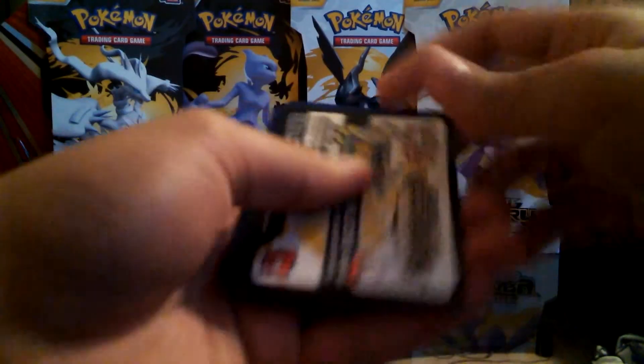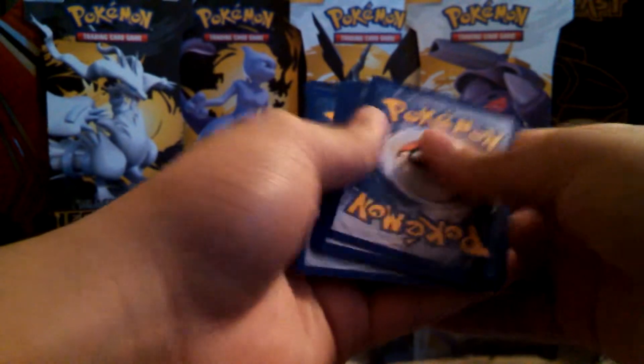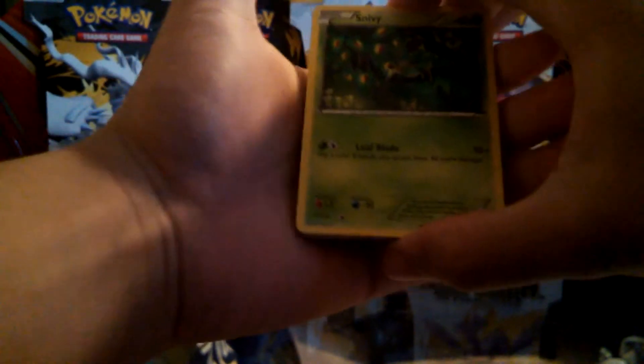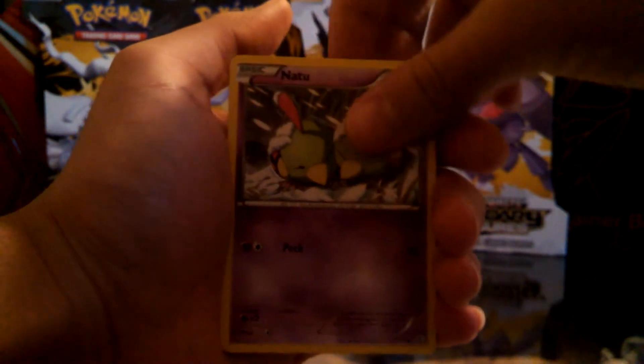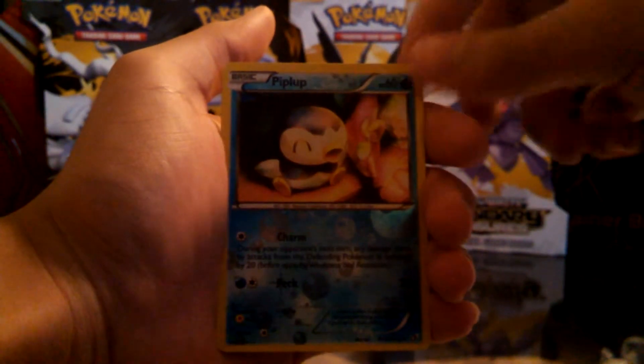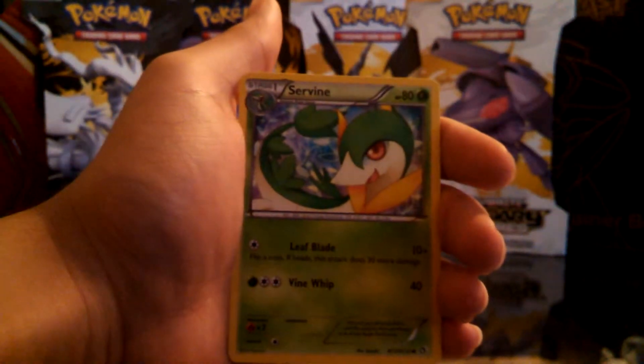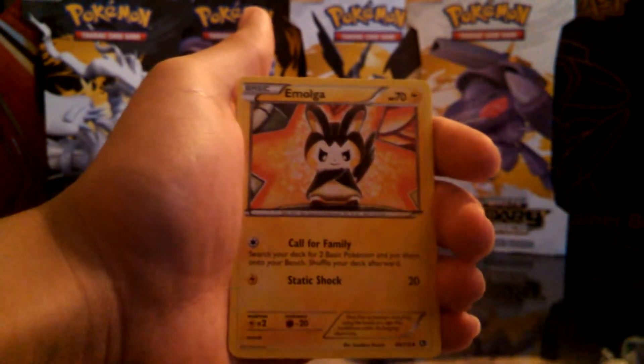There we go — toss the wrapper on the ground. As always, I'll give you guys a code card. That's out — it's one, two, three, four, and you skip right there. Alright, so we've got Snivy, Dwebble, Croagunk, a reverse Gothita, and a Piplup from what I'll call the fabulous collection. We also have an Emolga, and a Pringles Club card.